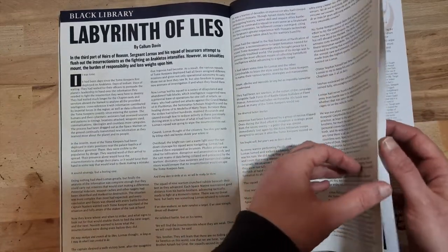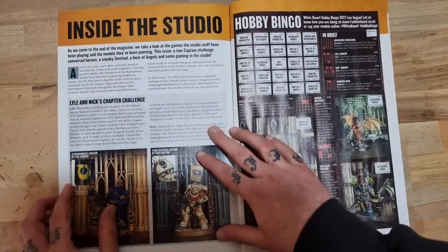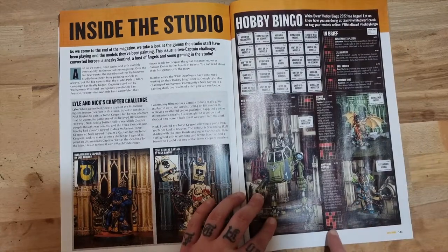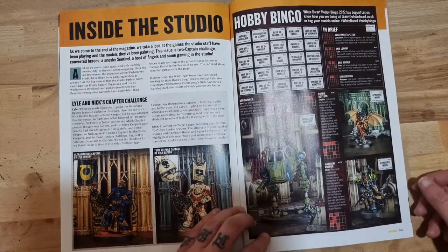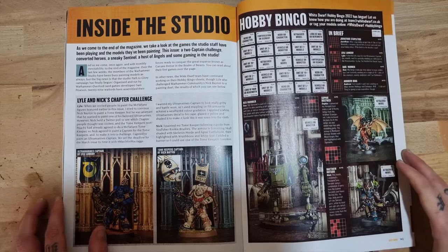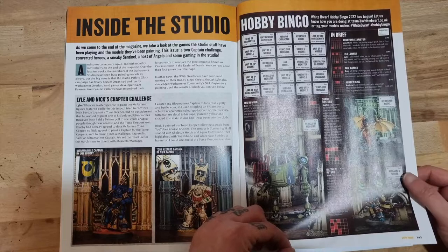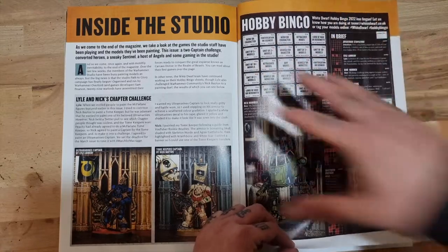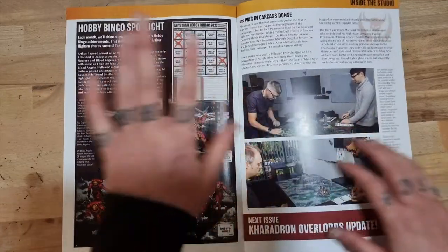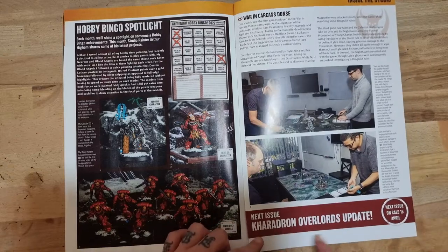The third part of Heirs of Reason by Kellen Davis takes us to the inside the studio section, where more hobby bingo is going on. Matt Hudson is actually smashing it with all his boxes marked off. I've done about five on mine so far - I'll do some updates on the channel or shorts at some point. I'm determined to fill my hobby bingo card this year with stuff from my pile of shame. Next issue has the Kharadron Overlords update.